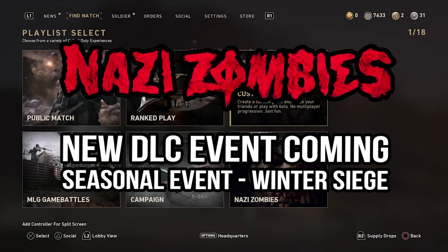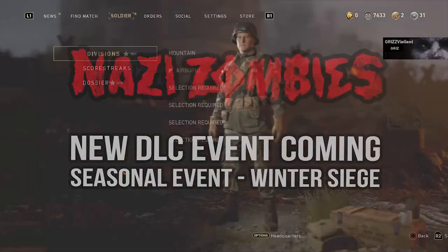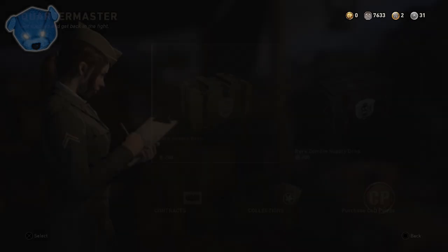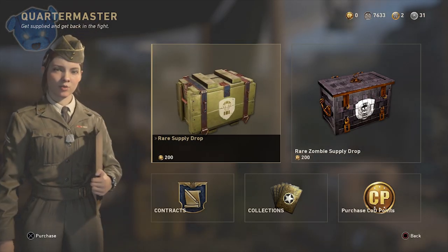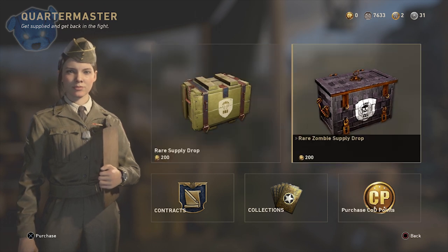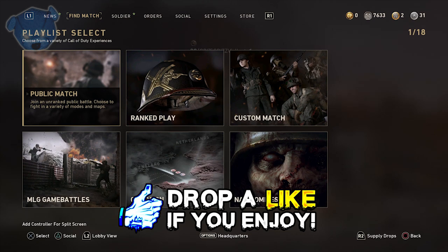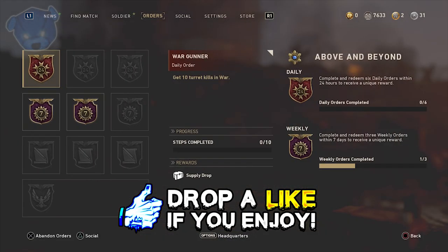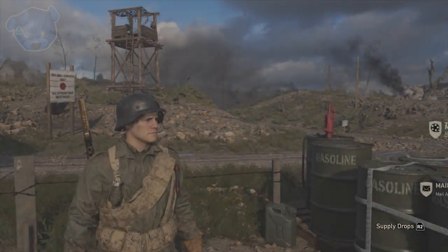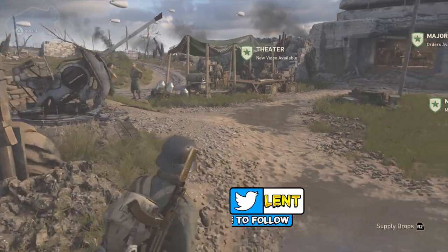What's going on guys, my name is Violent, welcome to Griz Zombies. Hope you guys are having a good Thanksgiving - gobble gobble. We're going to be talking about Call of Duty World War 2 today and we got a lot of things on the plate. We got an official blog post from Sledgehammer Games about an upcoming event called Winter Siege. This event's going to pop off in December - we're closing on November and moving to a new month.